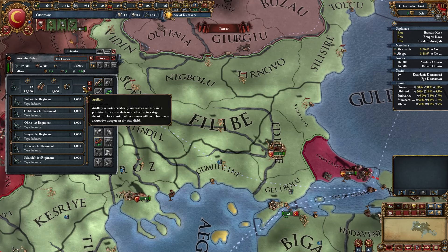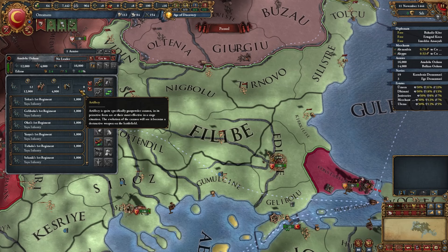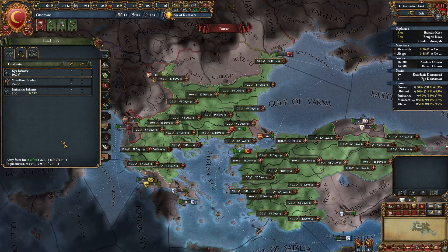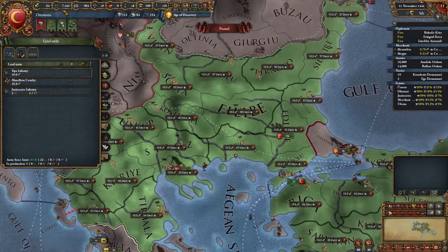First, you can't build artillery at the start. And second, unlike cavalry, it doesn't live long without infantry — you can't make a whole artillery army. To build one regiment, you need 1000 manpower and some ducats.